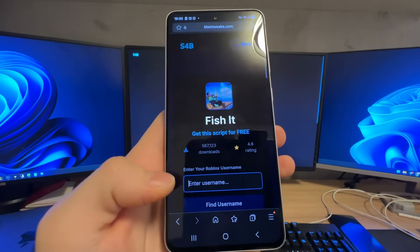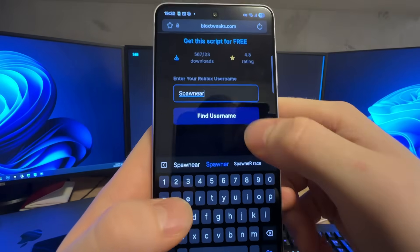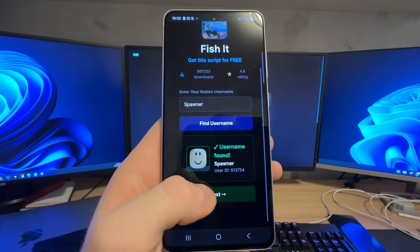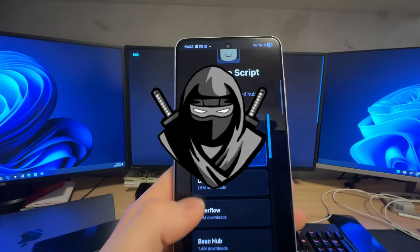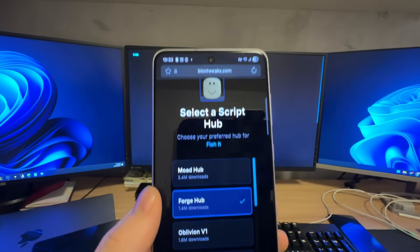There it is. Click on the 'Get Script' button and right here you need to enter your username. Make sure that you enter your real username because they are checking that. Click on 'Find Username' - username found - then click on the 'Next' button.